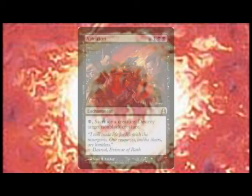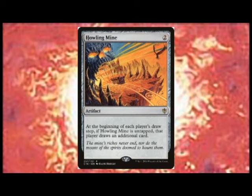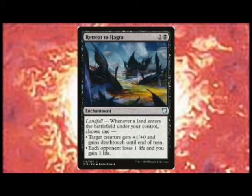Attrition threats are cards that slowly give a player an advantage or disadvantage over the course of a game. An example of an advantage is Howling Mine, allowing your opponents to draw multiple cards per turn. An example of a disadvantage is Retreat to Hagra, which can slowly drain a player over the course of a game.